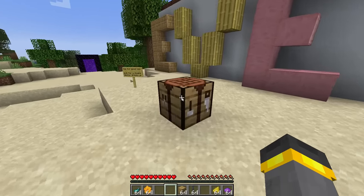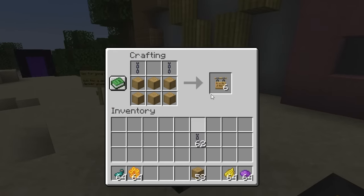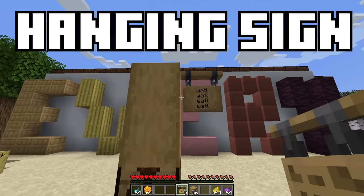Take the netherite upgrade item, combine it with diamond at the smithing table, and voila — you get netherite. Back in the overworld, we'll craft one of the most expensive things in the entire game: the brand new hanging sign. This thing is expensive, but oh my gosh, it's beautiful.